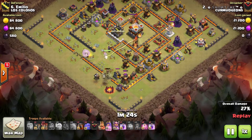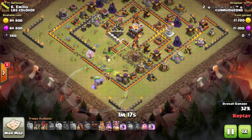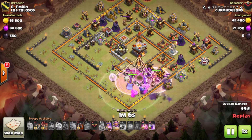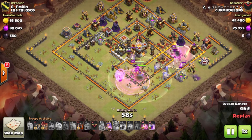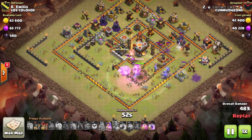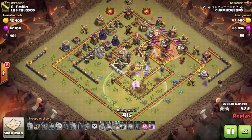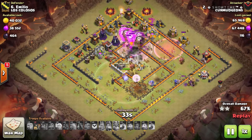His Archer Queen barely survives without popping her ability, the Eagle Artillery goes down, and he starts his Gobo down around 6 o'clock. He drops a couple more wall breakers, then uses four quakes to open up a compartment around 6 o'clock, over that bomb tower, leading his Gobo directly into the inferno. He uses his second rage to push them along. The queen is just about to go down, so he pops the warrior ability, takes out the first inferno, and she heals back to full health.